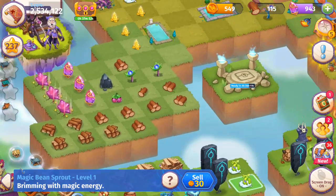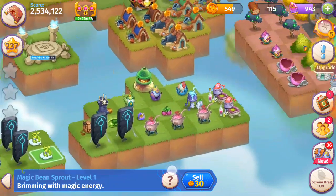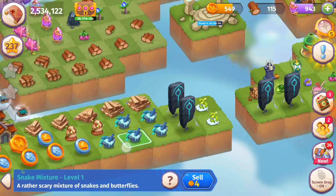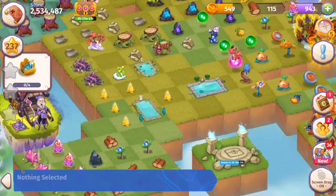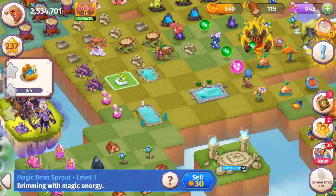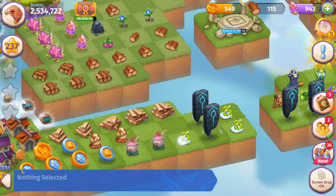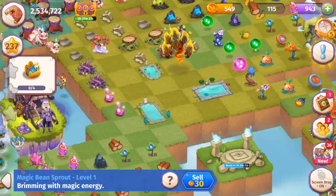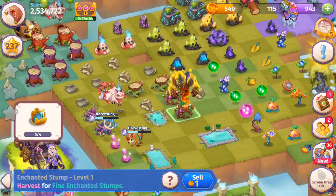When it comes to the Magic Bean Sprouts, I see three at level one right now — I think I have like three or four. I haven't had a five merge yet. Here we can go ahead and merge these Snake Mixtures — those are kind of like grim seeds. And we got that fifth one, so we just made a five merge to get the level two Twinkling Plants. I'm going to bring this Magic Bean Sprout down there, and then we can start harvesting those to get more of those Enchanted Stumps.